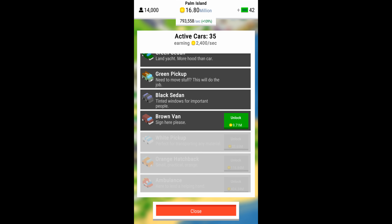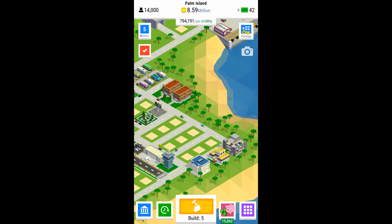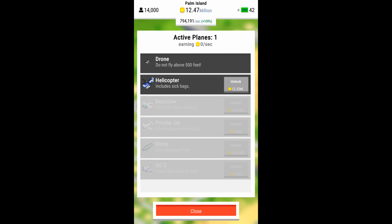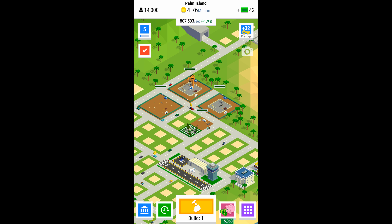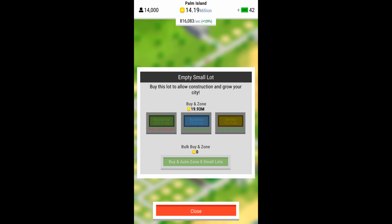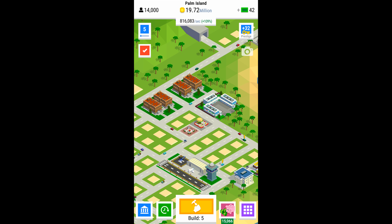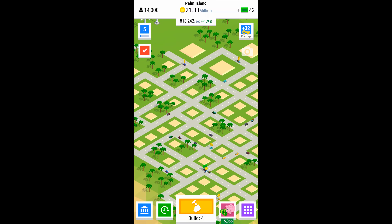For quests where you have to build two of the same kind of building, you can get them through luck, but also more strategically: click on a building you already have of the needed type, set it to historical — which locks it as that building type — and then eventually when you go to build, you'll get the second one of the same type. I'm not sure if there are quests for three of one type, but you can use the historical setting to lock in that first, second, or maybe third building.